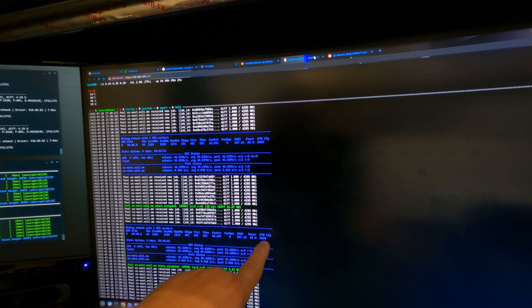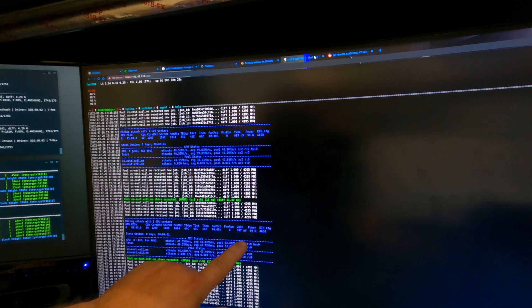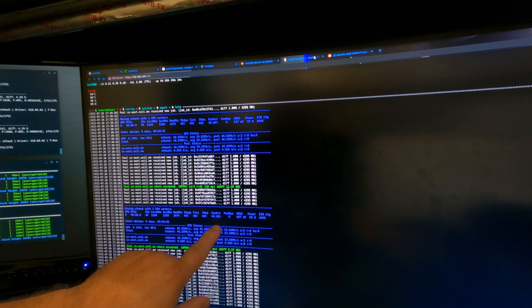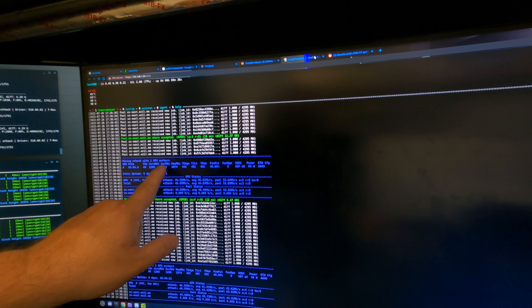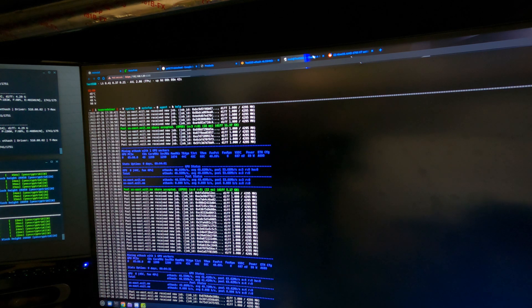So you can see we are tuned for A mode — A600, 90 to 89 watts on the card itself, 40% fan, 1200 core. We have not done anything with the SoC. That's our next step.